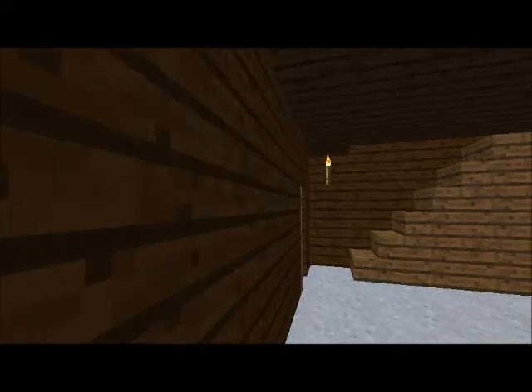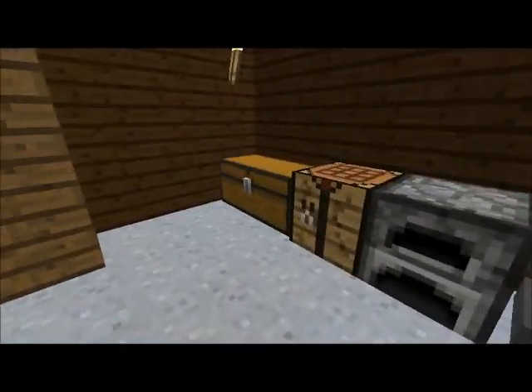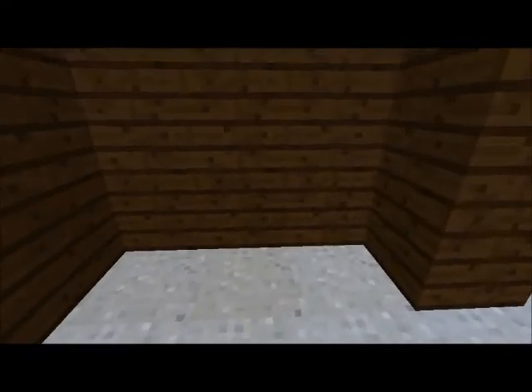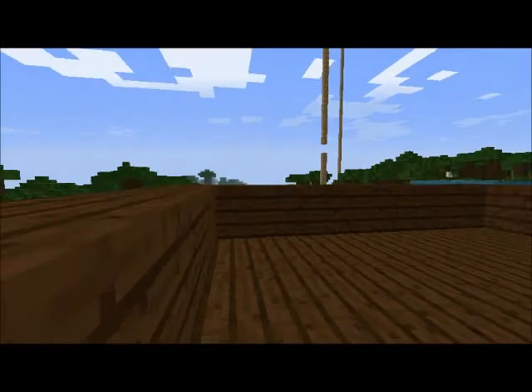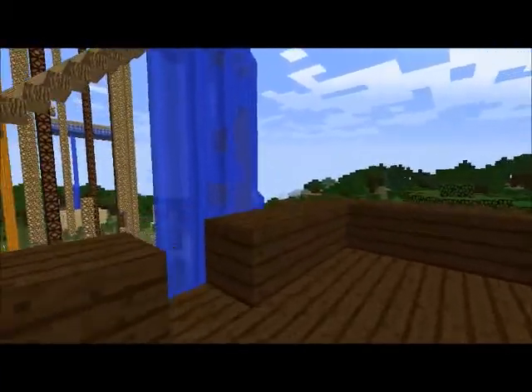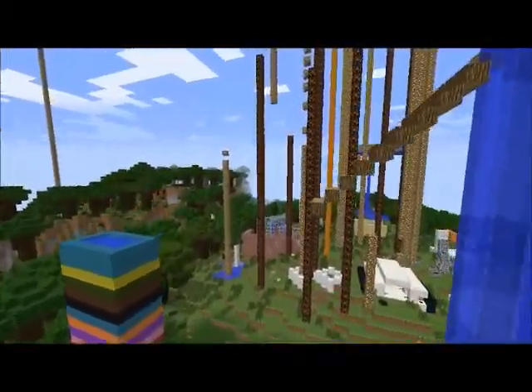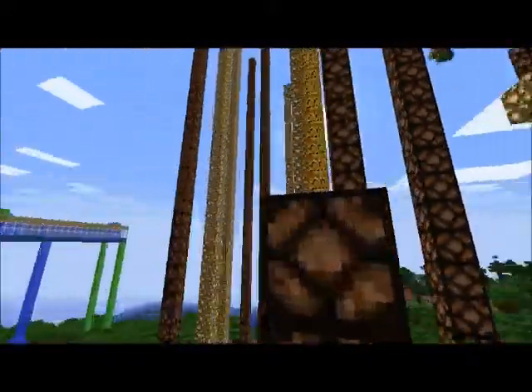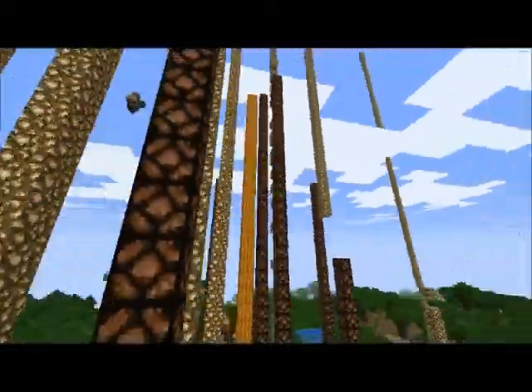Here, we have a wood house that has chests and other things too. In this room, we have a bed and some torches. Upstairs, we have a view of the outside world. We have lots of towers of redstone lights, glowstone, and jack-o'-lanterns.